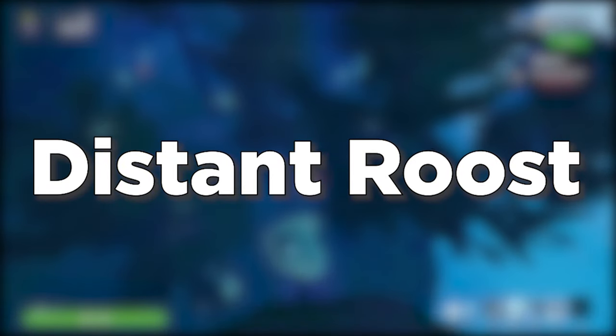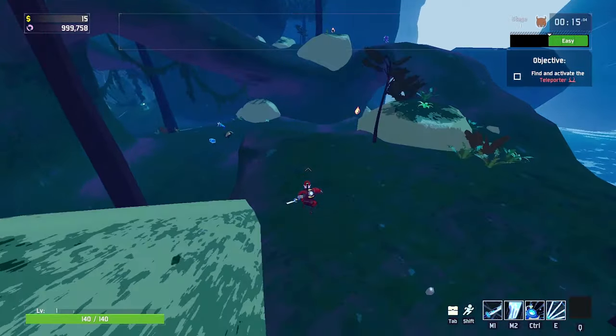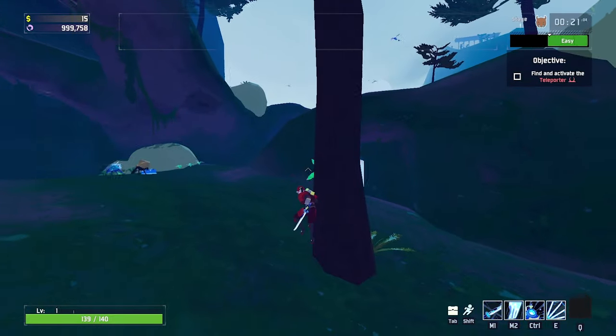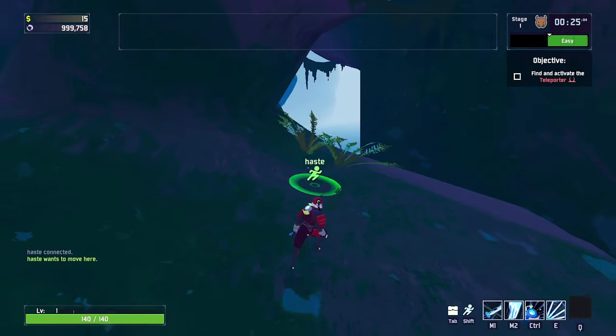Next on the list is Distant Roost 1. The first location is going to be all the way on the ground level right under this bridge — not this one, but the smaller one right here. And then you'll see the altar right there.